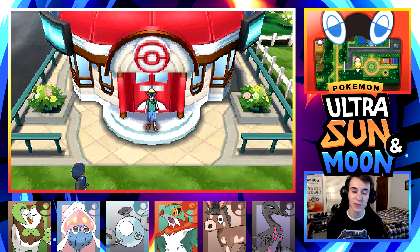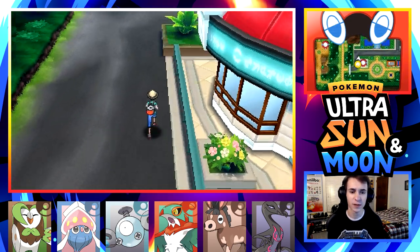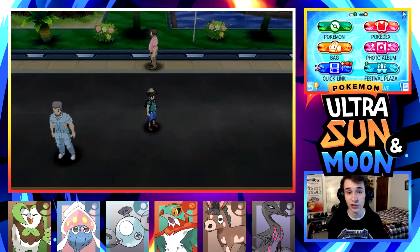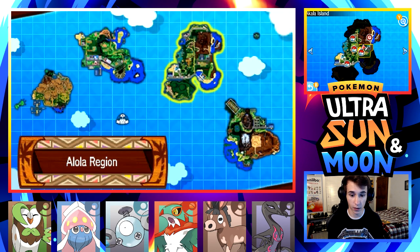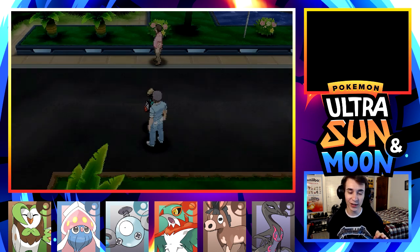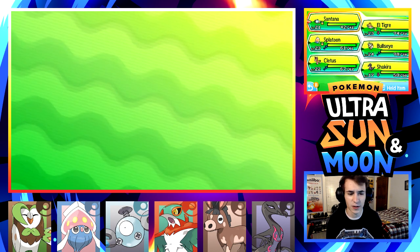Welcome back to the Pokemon Ultra Sun and Ultra Moon playthrough. Hopefully you guys are having a great day. If you want to support the episode, make sure to drop a like below. In the last episode we took on Kiawe's trial, and this time we're heading over to Mallow's trial. The map says we're supposed to go to this part up here, and our team is looking crispy.